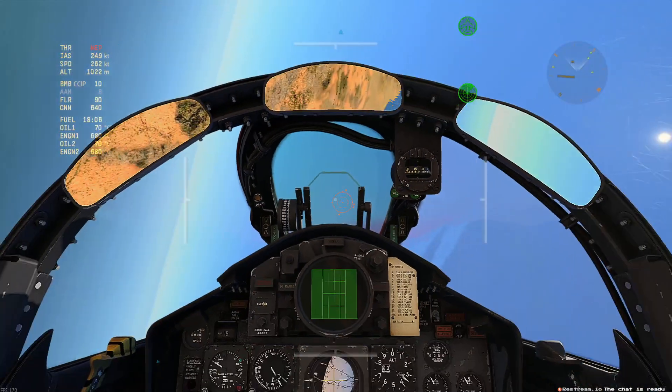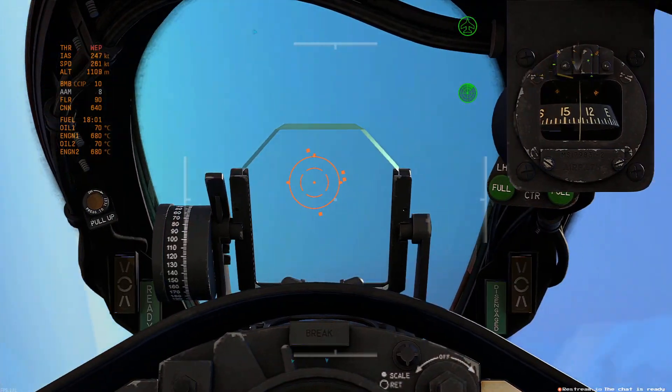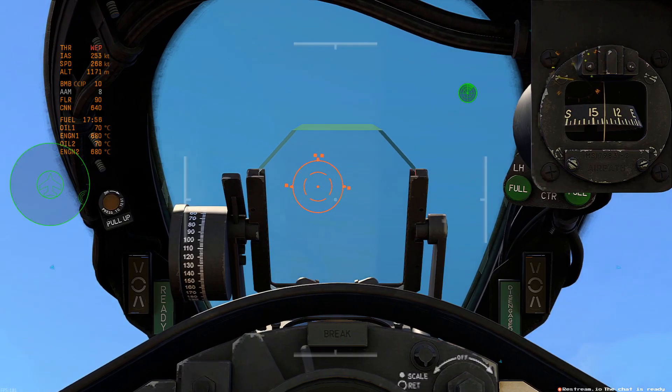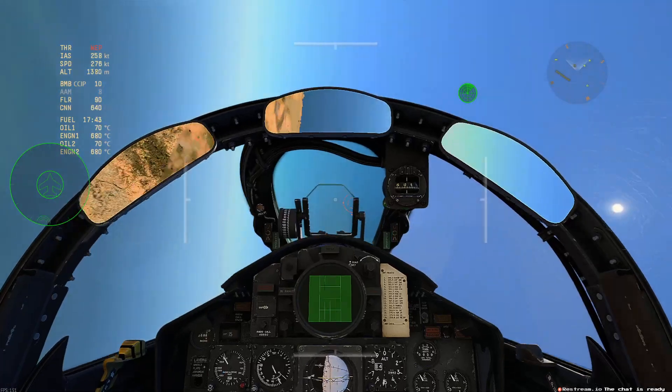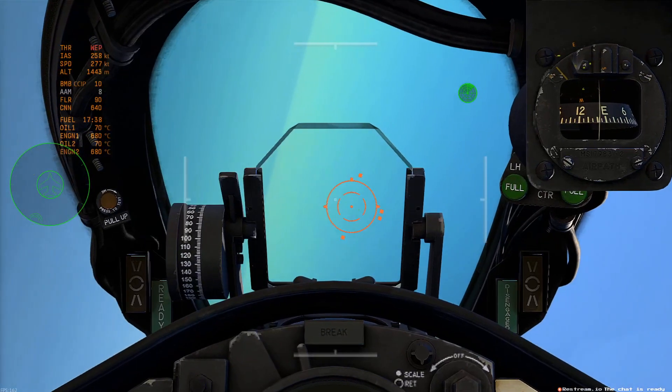Now the dots rotate around the gun sight to tell you the attitude. So the two dots indicate what's going up, which is like this. I'm going what's down. So there's an attitude indicator. That's your roll angle.